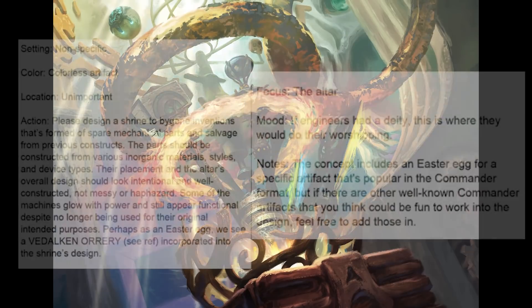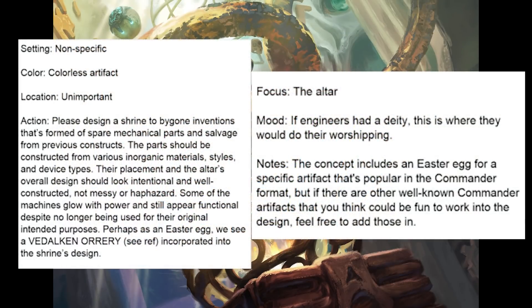Here's the art description that we sent him. The art description for Ingenuity Engine, called Inventor's Shrine at the time, asks Young Hao to please design a shrine to bygone inventions that's formed of spare mechanical parts and salvage from previous constructs. Now at the end of the art description, it says: perhaps as an Easter egg, we see a Vidalcan Ori incorporated into the shrine's design.